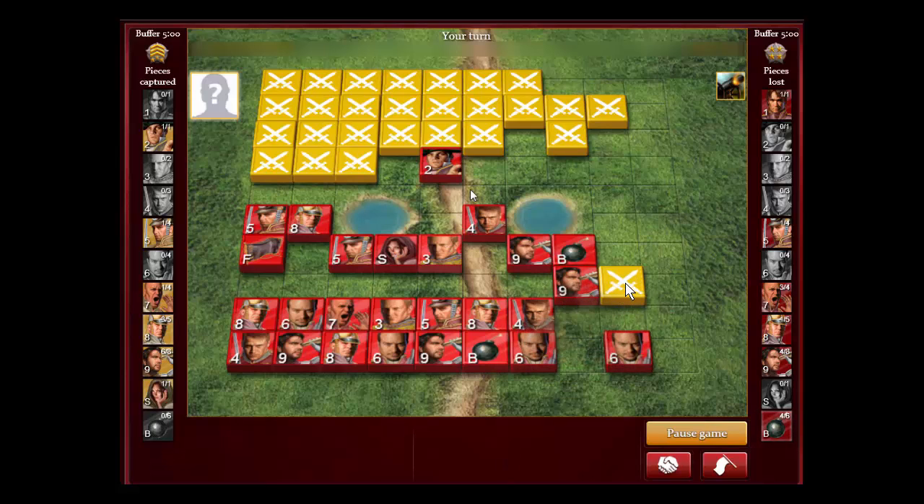My opponent is getting happier and happier because he's found four bombs. If he finds the other two, he can start lottoing everything. So I have to attack quickly now.